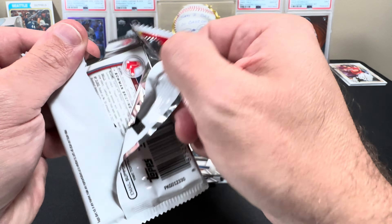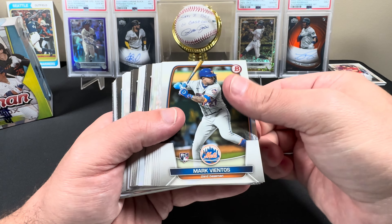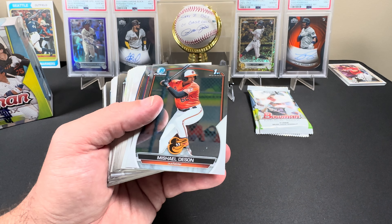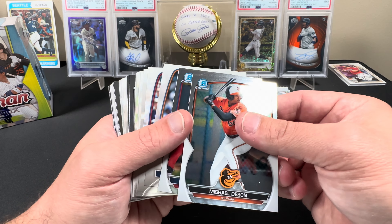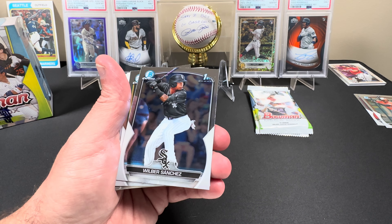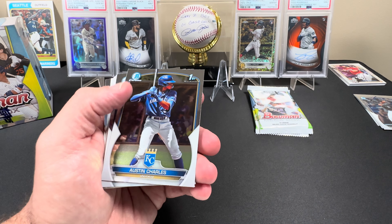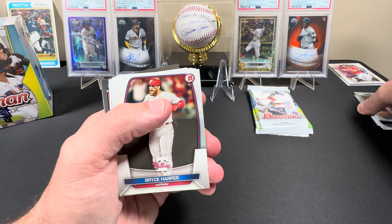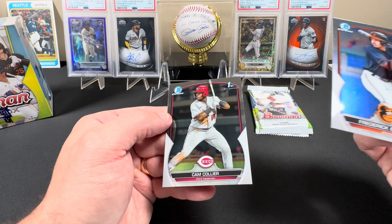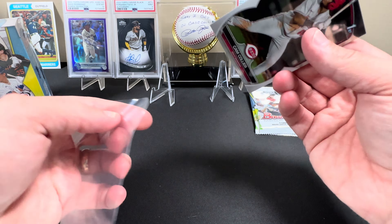Let's see what are the chances we can actually pull the Drew Jones first. We got a Michael Deson first, moving on to a Wilbur Sanchez first. Max Muncie, Nolan Jones rookie on the front. We got an Austin Charles first and an Aquel Sanchez first — doing pretty good with the firsts here. Frederick Ben Cosme first and a Cam Collier first, very nice.